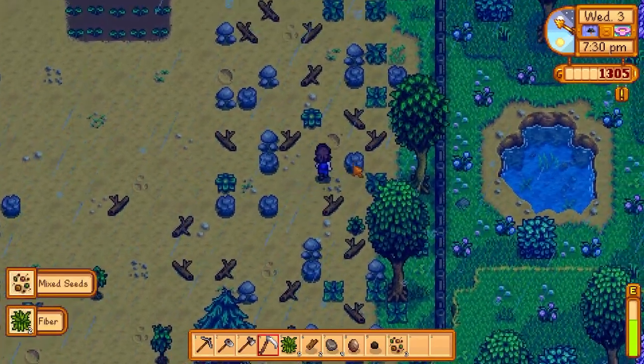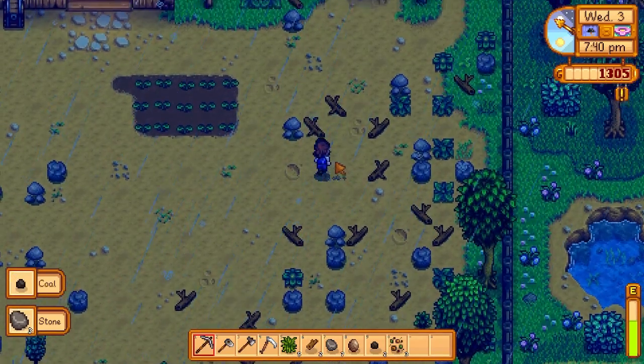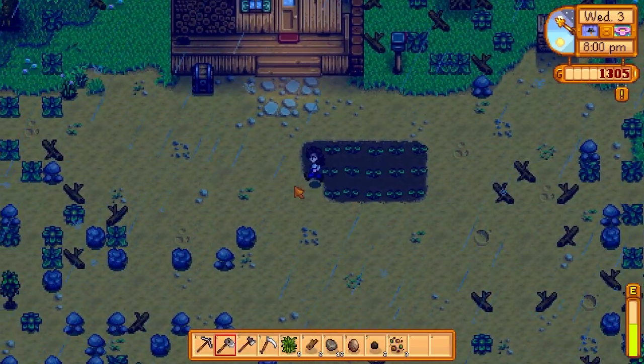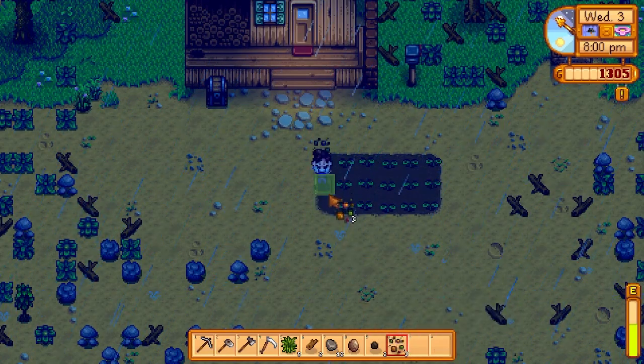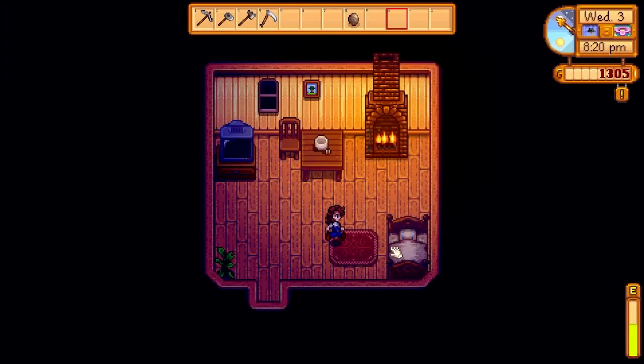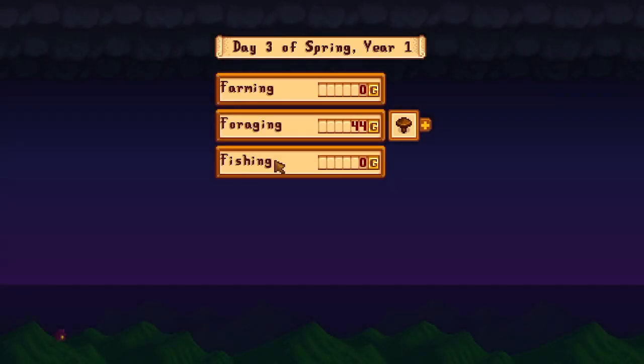Sweet, we're getting a bunch of mixed seeds — I love that. We can plant those right away. We leveled up the foraging skill, which increased axe proficiency and now trees sometimes drop seeds, which is pretty cool. We also have a new crafting recipe for Wild Seeds for Spring and Field Snack — Field Snack will definitely be very helpful.